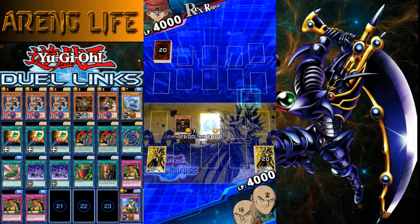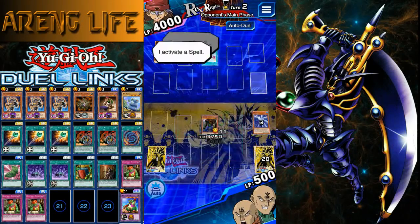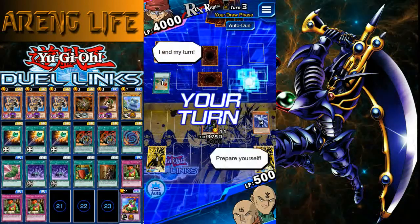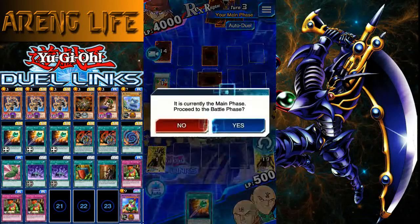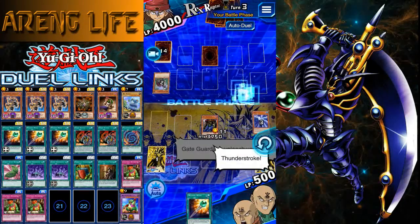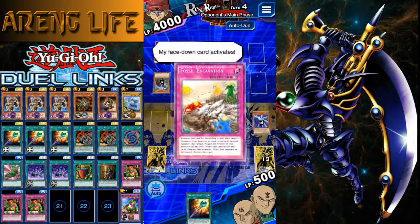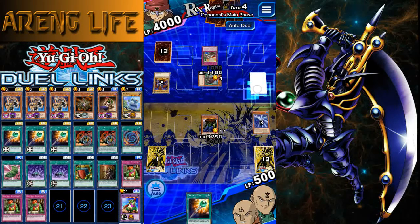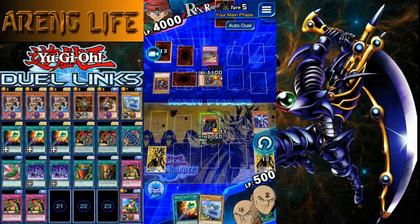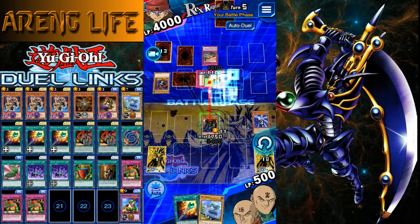All the deck really needs is to draw as much as you can. I always go for auto-duel just to pass the turn. He's going to use Fossil Dig to search cards — that was the main issue with my previous deck, he does a lot of searching. But we end up drawing a lot with this deck because of the addition of the Gravekeeper engine and the Wonder One engine, and it works really well with Good Goblin Housekeeping.